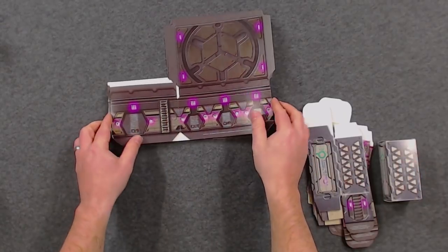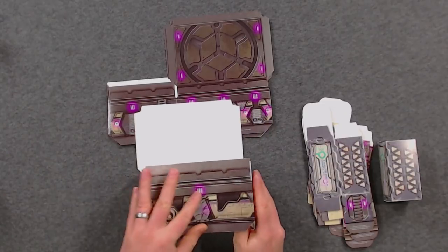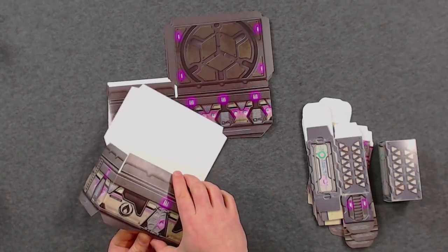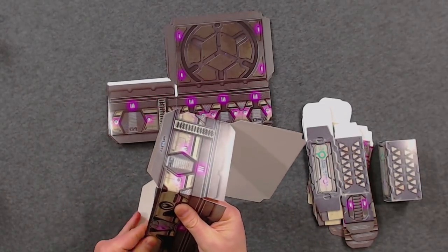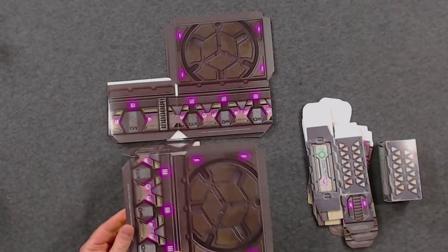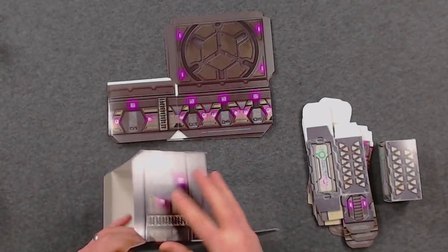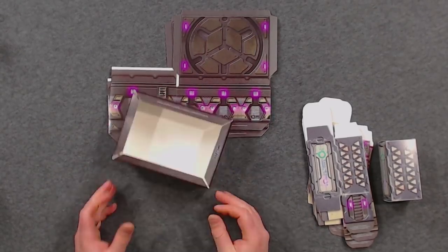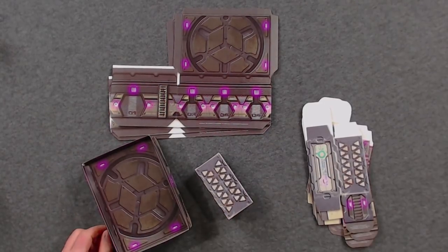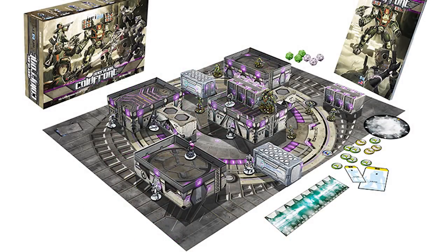The bigger buildings are a little trickier but still not too hard — the bottom bits fold inside. If you get more into Infinity, all the different army boxes come with a little cardboard box insert and they fit right inside these perfectly. So you have the larger building and the smaller container crates, and once you have the entire board set up they work perfectly.